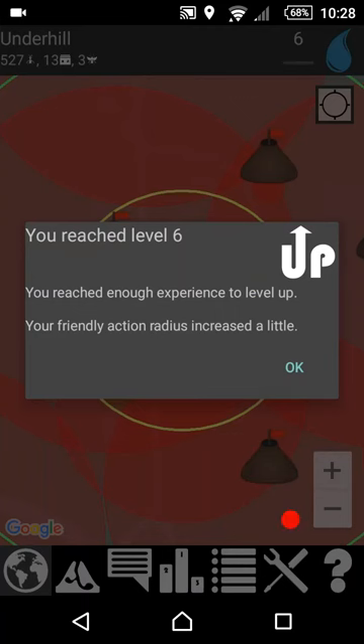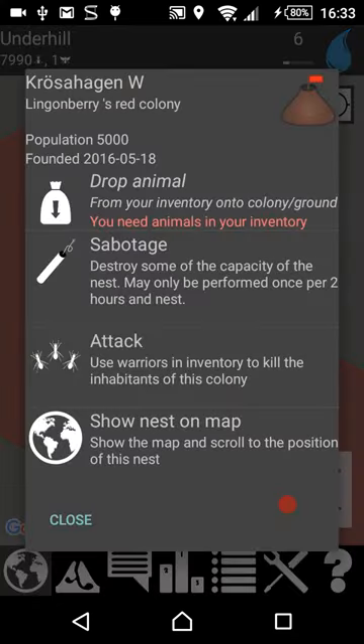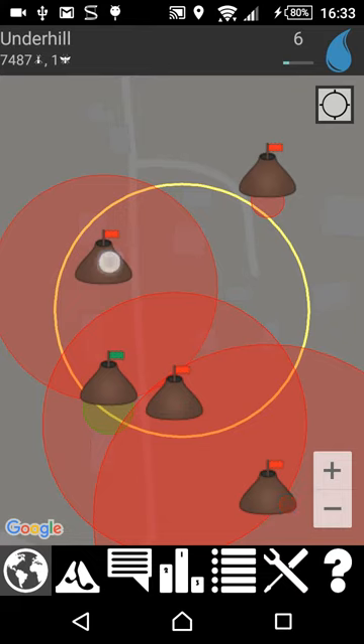As you gain experience by doing things you level up and can do more things, like ordering nests to produce warriors. You pick up the warriors and then you go find an enemy colony and attack them.